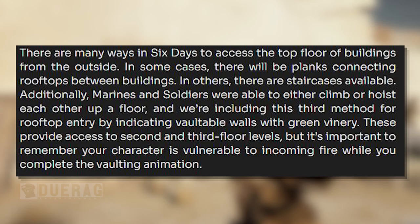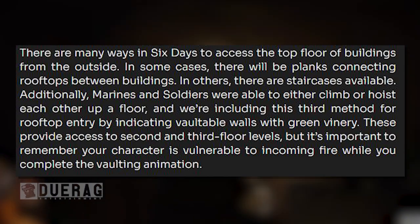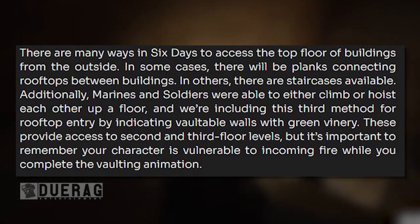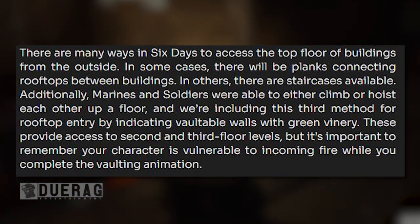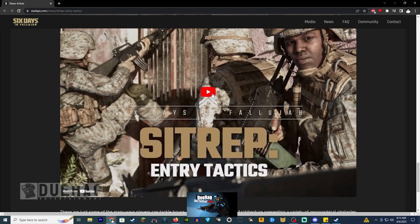There are many ways in Six Days to access top floor buildings from the outside. In some cases there will be planks connecting rooftops between buildings. In others there are staircases available. Additionally, marines and soldiers were able to either climb or hoist each other up a floor, and they're including this third method for rooftop entry by indicating vaultable walls with green vinery. These provide access to the second and third floor levels, but it's important to remember your character is vulnerable to incoming fire while completing the vaulting animation. That makes sense - you're carrying a bunch of gear on you, so it's not going to be easy vaulting over something. Up next is that video from the beginning.